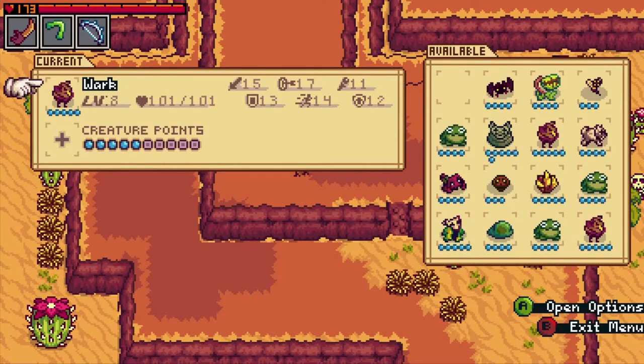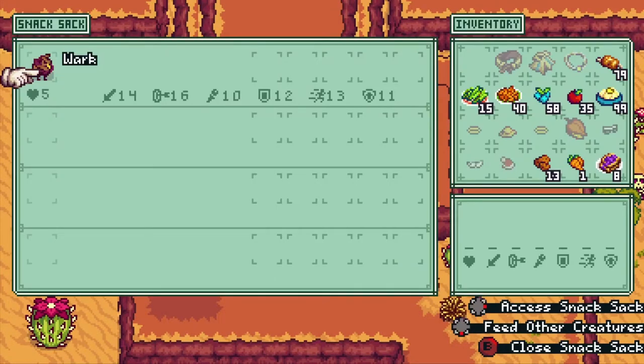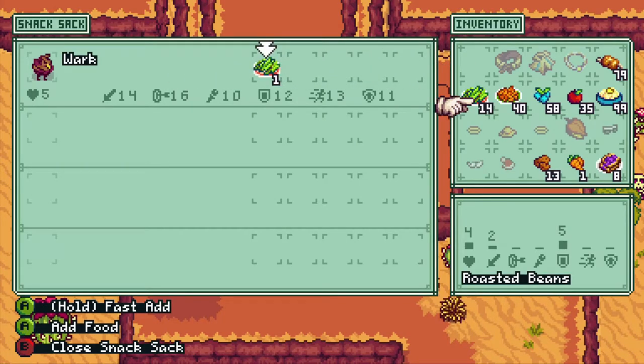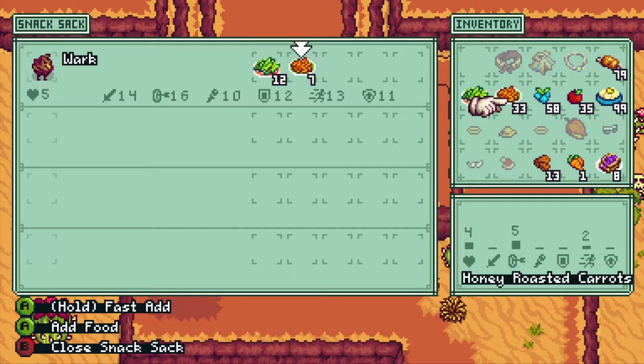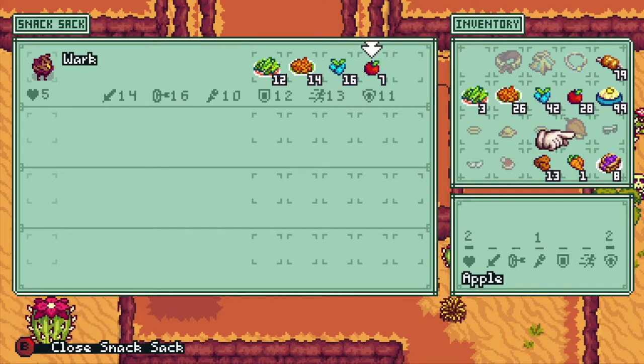You'll probably want to keep a healthy stock of food in your creature's snack sack so that they automatically get fed whenever they're hungry. The food you feed them will also help boost their stats. Keep in mind that each creature uses different stats for their attack strength, so you'll want to pay attention to which meals and trinkets benefit your companions the most.